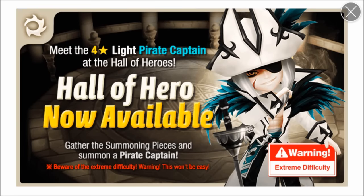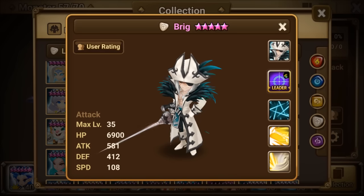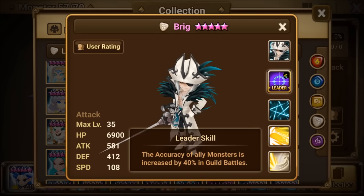Hey guys, this is Andre. Today in this video we're gonna review our new HOH this week, which is the four-star light pirate captain. This is just gonna be a general overview of the skills and a little rune build. Here is Brig, the awakened light pirate captain — like 'send him to the brig,' you know, piratey terms.